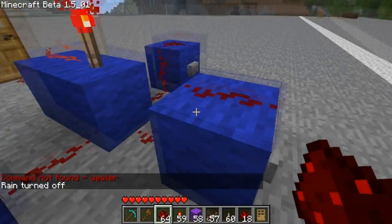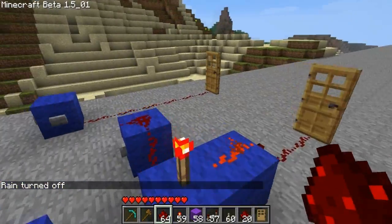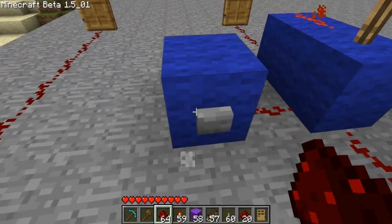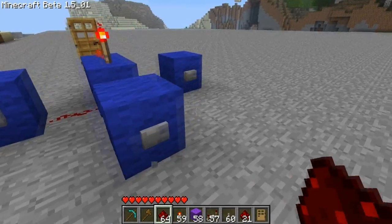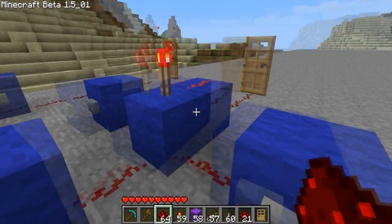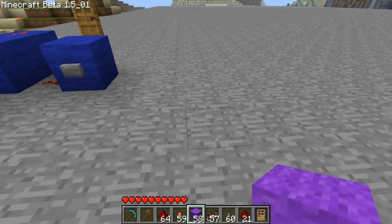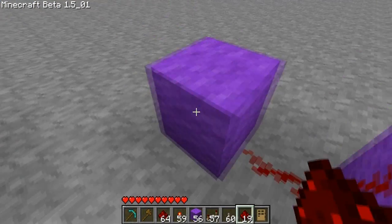One thing you'll notice here — see these things on the top? If I get rid of the redstone on the top, it's not going to work. And why is that? Because you have to have something going to the redstone torch. In order to turn a redstone torch off, you have to have redstone going to it like this.